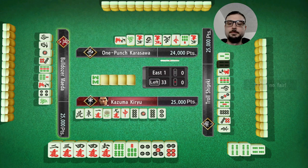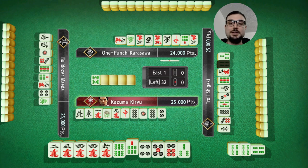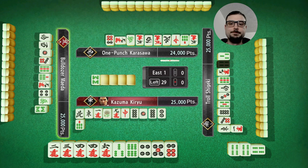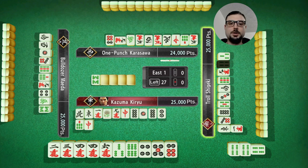I want to get an early lead and that gives me the chance for an early lead. Three doesn't help and it's not safe either - it was tossed just before reach, so the safest play is this seven. I think I'm going to throw it. Red dragon save.